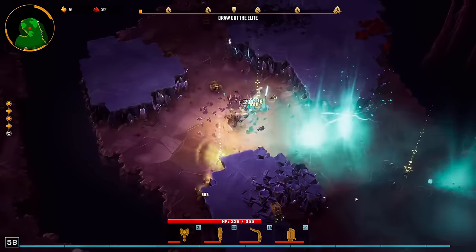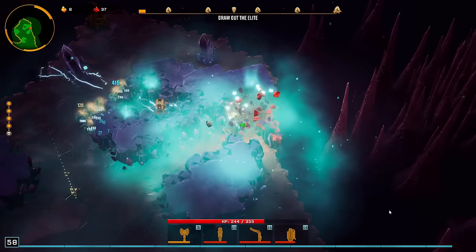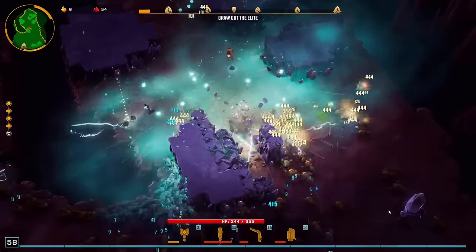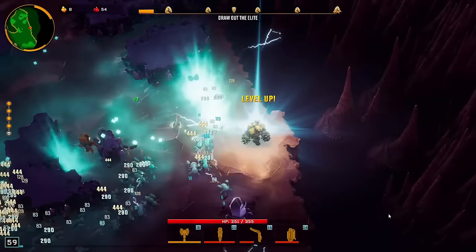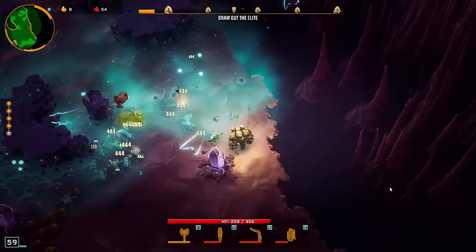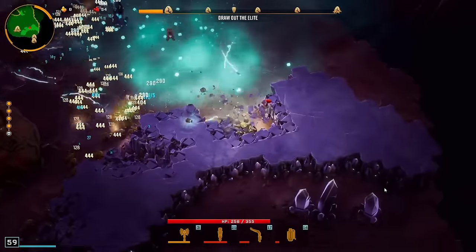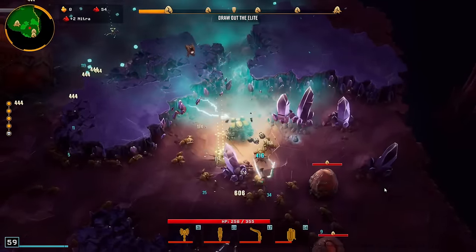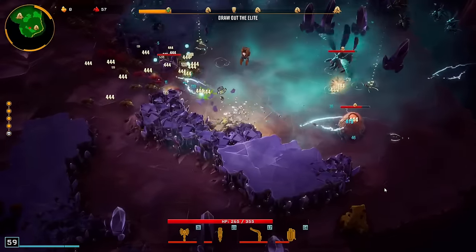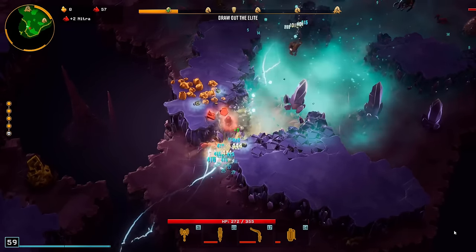If you want to make this easier, get the Cryo Grenade as your second weapon. To ensure that, you should farm gold right away when you start the run, so you have some gold for rerolls at level 5 when you get your first new weapon. Even if that doesn't happen, it takes like two minutes — you can just restart if you really want to try for it. Just restart and next time you might get the Cryo at level 5.